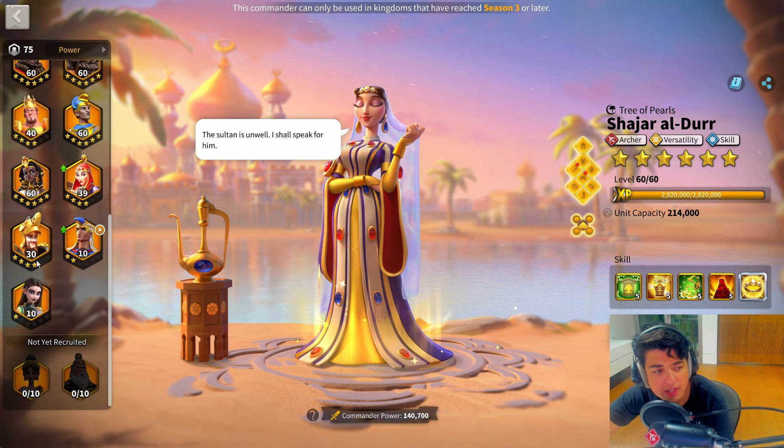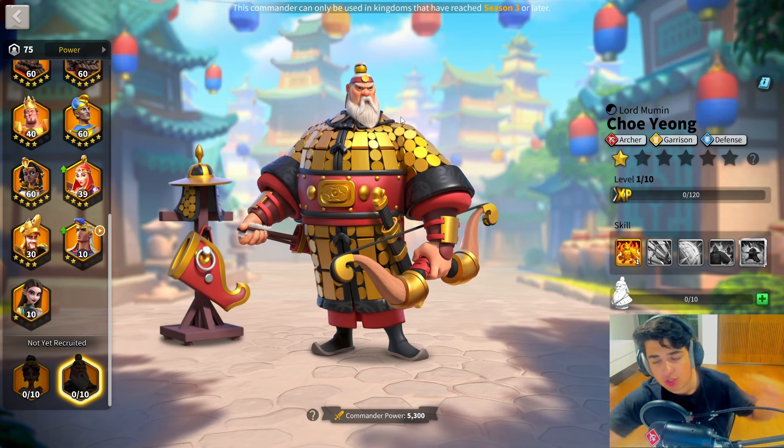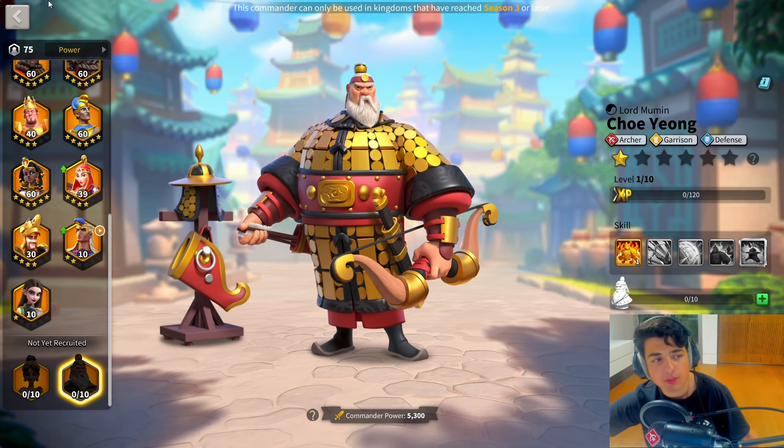Jar and Chiyo have definitely changed the Archer meta in Rise of Kingdoms. They are two brand new, fully different Archer commanders, and they've definitely impacted the best seven marches you can run on the open field, even the best two marches that you can run on the open field.